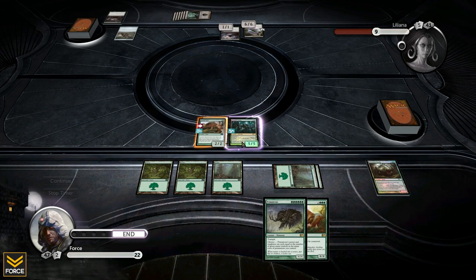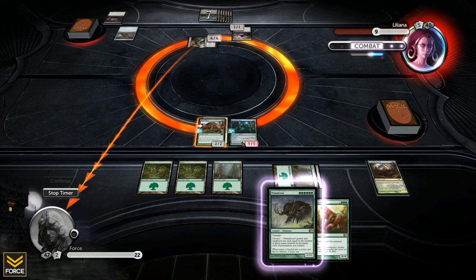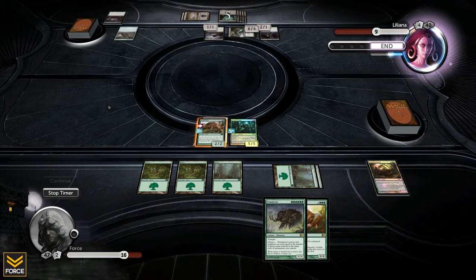Fingers crossed, this turn I'll draw into a forest. Liliana attacks for 6. She must have something else, otherwise she would have saved it as a blocker. She plays another Shade — the 2/1 she can pump up — and still has 5 mana. Nothing else.